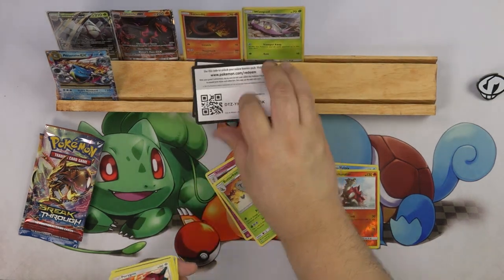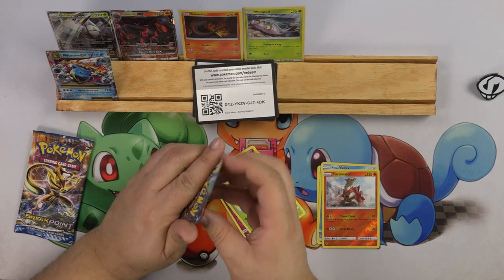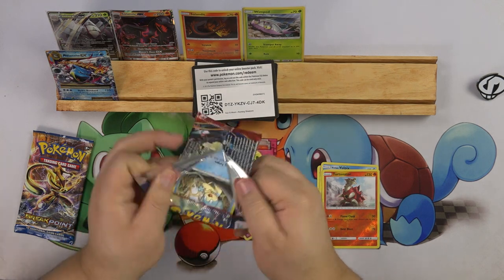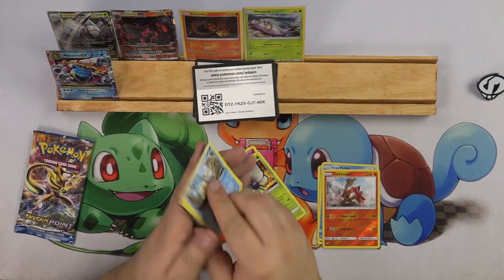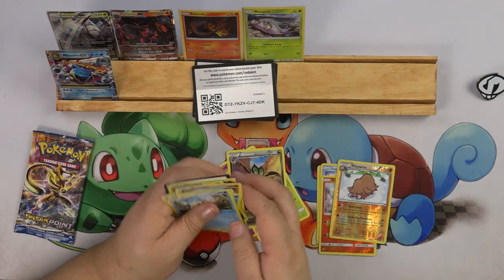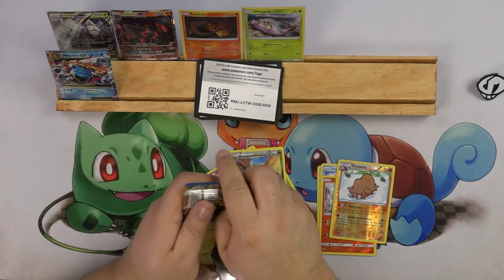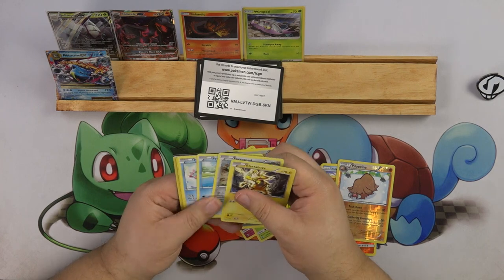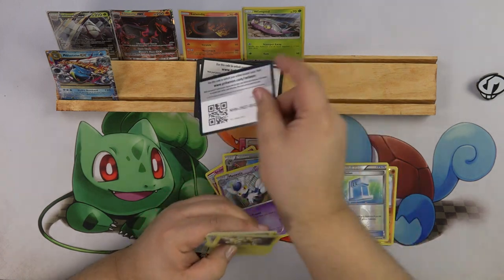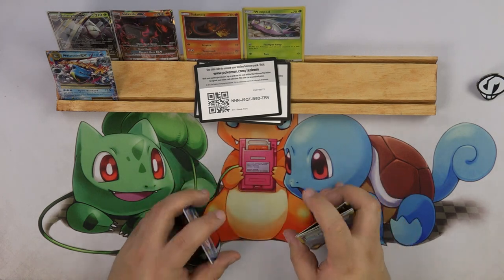I'm just trying to get all things ready for pre-releases. Let's see what else in my life I'm doing. I put lotion on my hands because it's really dry, and now the packs are feeling slippery. Noivern and a Piloswine. Just getting ready for pre-releases, then I'm getting ready for Australia. If anybody's coming to the Oceania International Championships, I am going to be there, so definitely come see me and say hi.